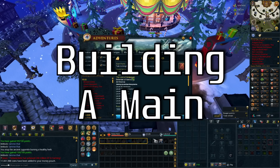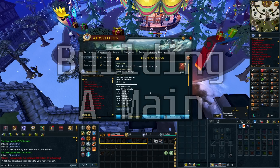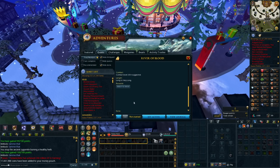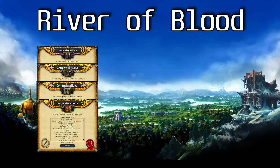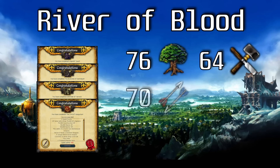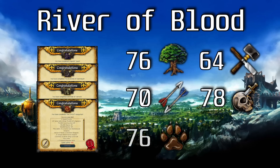Welcome back to building a main. Last time we set ourselves the goal of completing River of Blood to obtain the Sunspear and use it to train Slayer and Invention. In order to complete River of Blood we have many quests to complete and some relatively high skill requirements, including 76 Woodcutting, 64 Crafting, 70 Fletching, 78 Slayer, 76 Hunter and 79 Construction. We also need to increase basically all of our combat skills to 78 as well. So that's the goal, let's get to it.